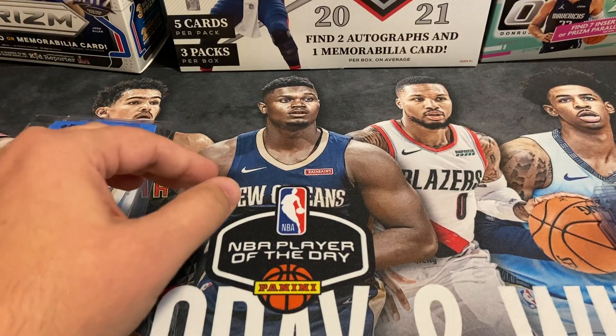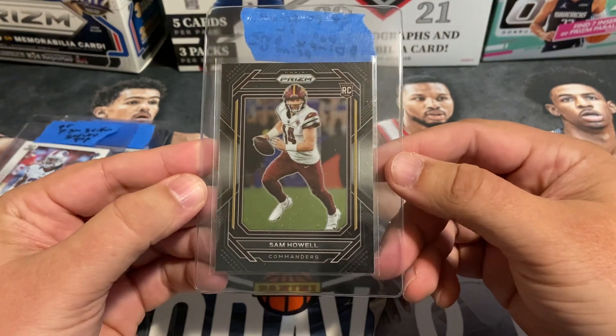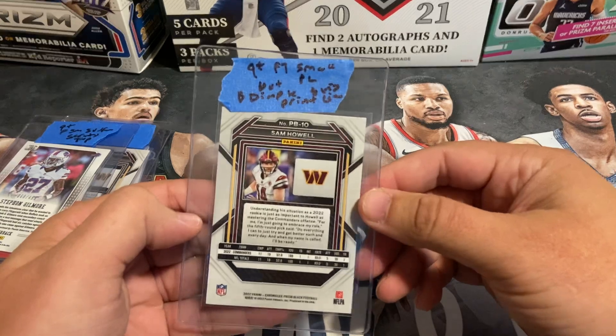Here's the second Sam Howell — same card but not the silver, just the base Chronicles Prism Black. Pre-graded this one at a nine-plus.